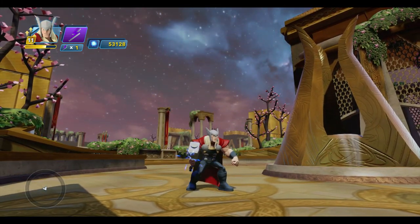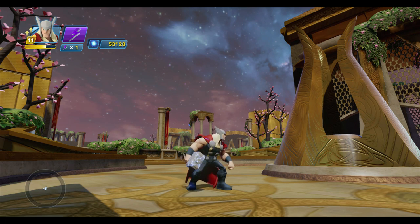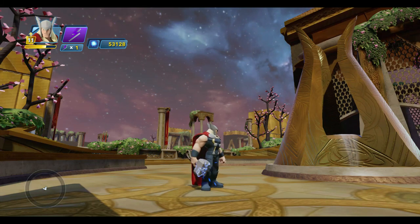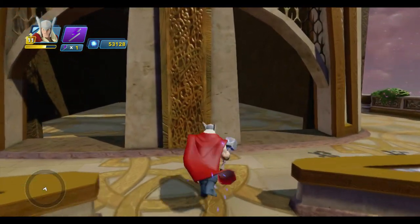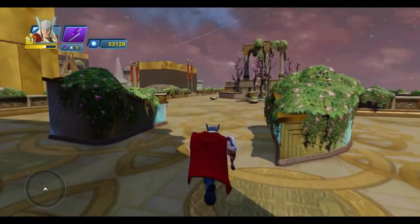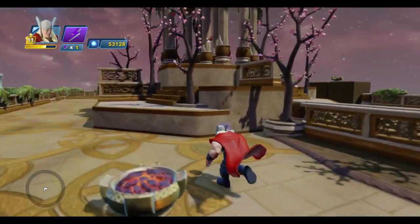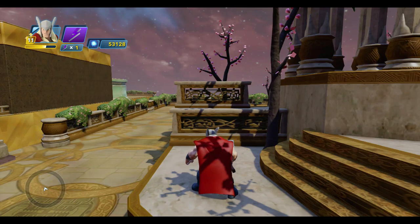Before we discuss the specific creativity toys we can use to tell a story, I thought it would be helpful to first take a step back and talk about the general principles of visual storytelling — that's telling a story without words, which is what we have to do now in Disney Infinity. It's all about showing and not telling. We've all seen dramatic films, cartoons, comic strips, or stage plays that have few, if any, words. I think about Charlie Chaplin, or the Bugs Bunny cartoons where he's directing an orchestra and never says a word. You can watch those for a few minutes and understand everything that's going on.